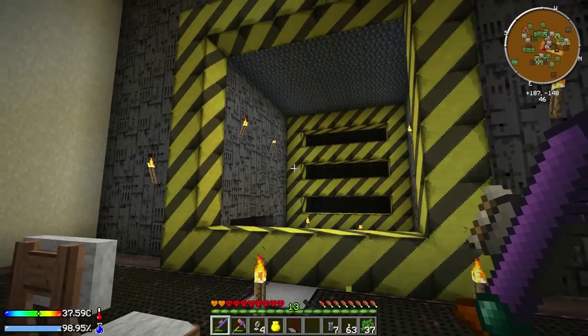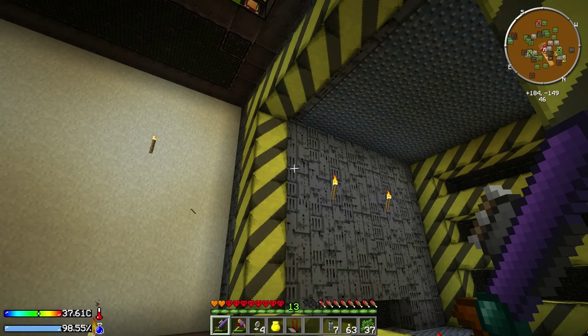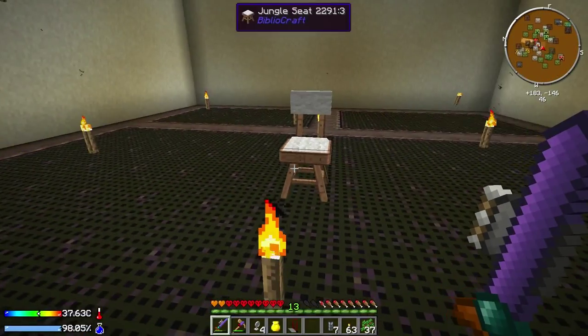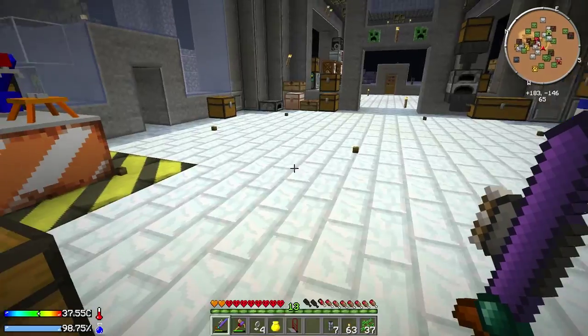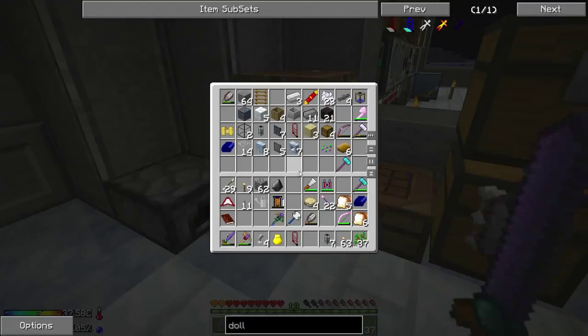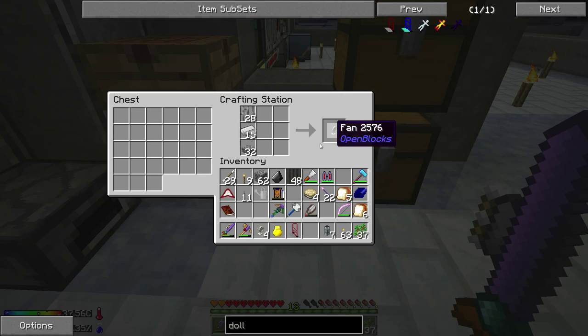So to finish this thing off we're going to need a bunch of fans and also some dark glass, because I don't have any more dark glass. Well I do, I've got like four blocks or so, it's really not enough to finish this obviously. So we're going to have to make some more. And for that we are going to need loads and loads of wool. Luckily from when I set up my original mob grinder I had tons and tons of string. So I just used that string to make some wool. And in here we're going to make some blackout curtains. That's probably a lot more than I actually need but I'm going to make that just in case.